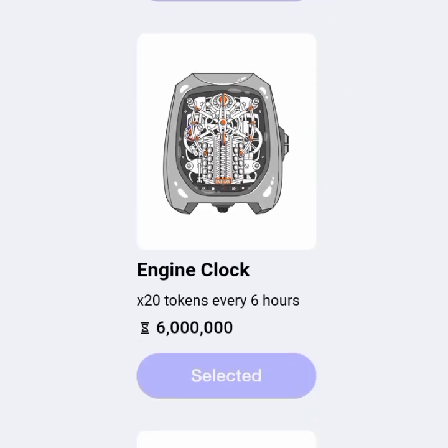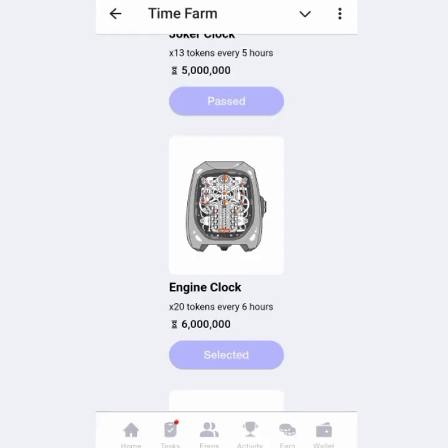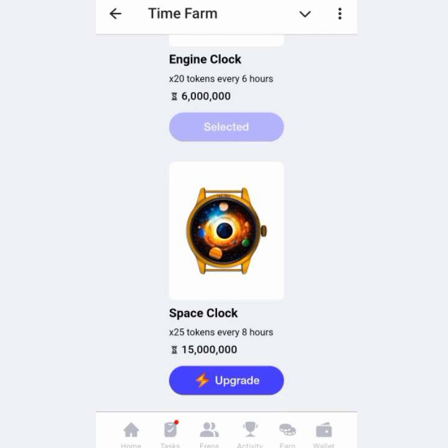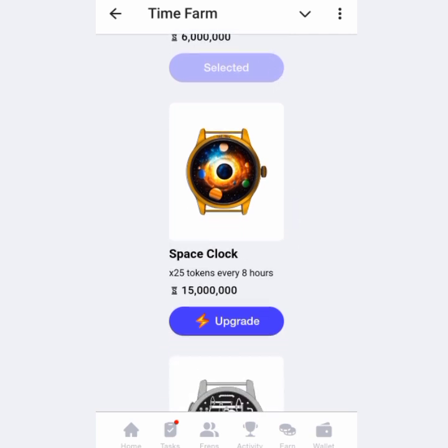I'm currently using the engine clock, which costs six million seconds to upgrade to, and it mines at times 20 tokens every six hours. The higher you go, the more you mine and the less frequently you need to check in — I'm checking every six hours, which is about four times a day. The next level for me, which is available because I have up to 15 million seconds, will mine at times 25 tokens every eight hours.